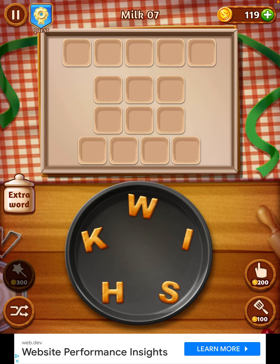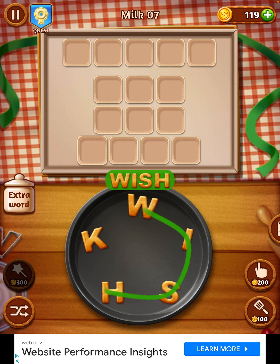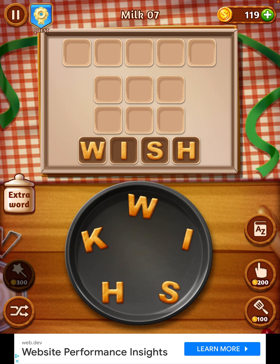We're on Word Cookies now and we are playing Milk number seven, just collecting our ingredients again. I can see straight away we need a five-letter word as well, and a couple of threes. I can see 'his'.